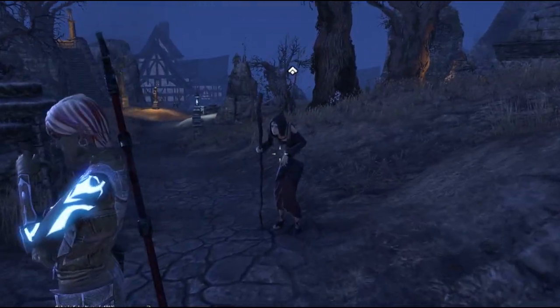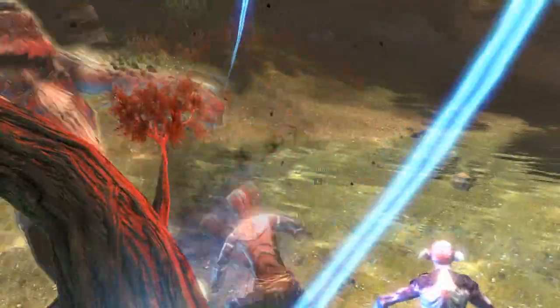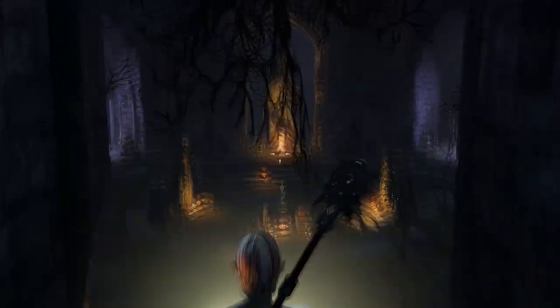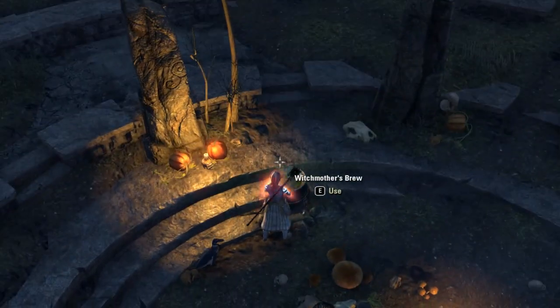You can then interact with the Crone who gives you the quest for the festival. For that you need pumpkins, crawlers, and Essence of Death, which you can get from any delve boss. You then want to hand in the quest at the brewery, which is at your alliance's starter zone. If you still need the pumpkins or crawlers, you can usually pick them up outside.